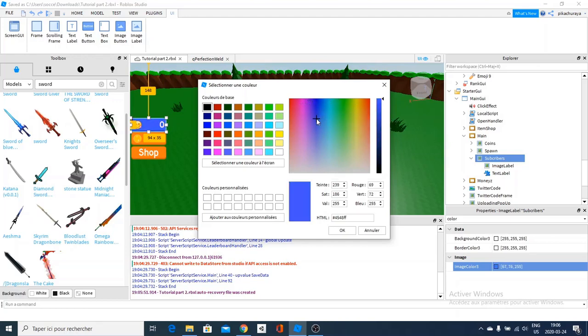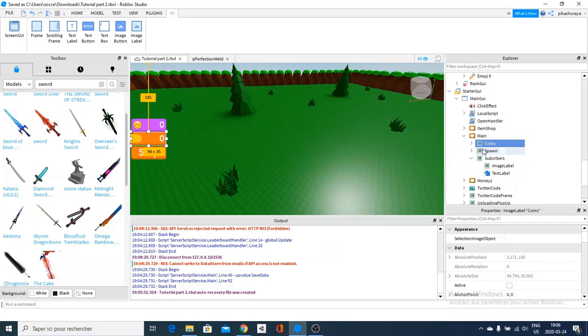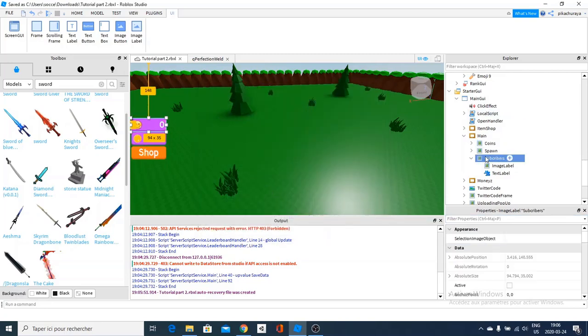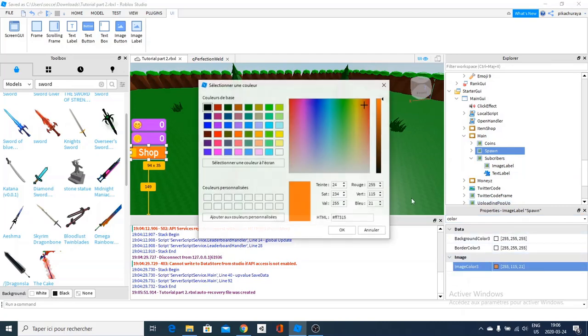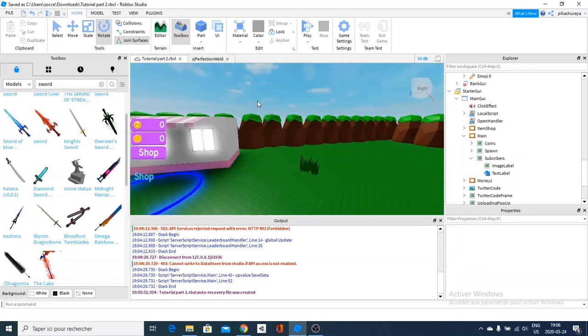Let's say we want it purple. Copy the color value, click here, go over to Color, paste it. Then go to the spawn GUI — the one that shows when you spawn or go to the shop — and change its color as well. Now we have literally different, customized GUIs.